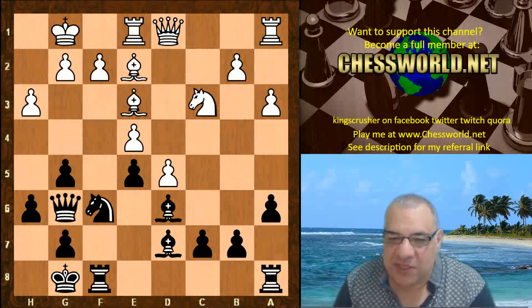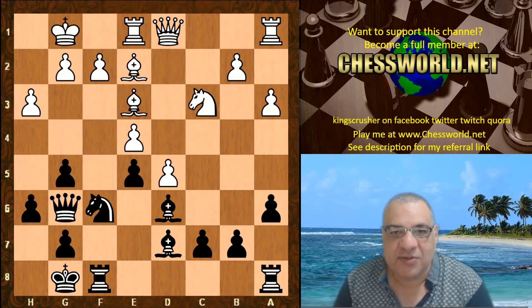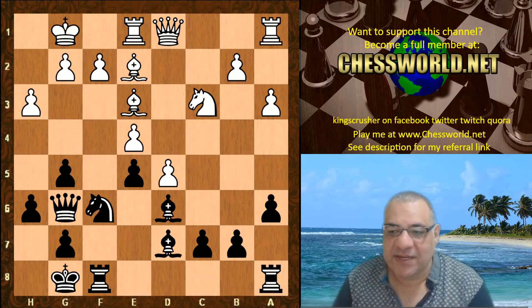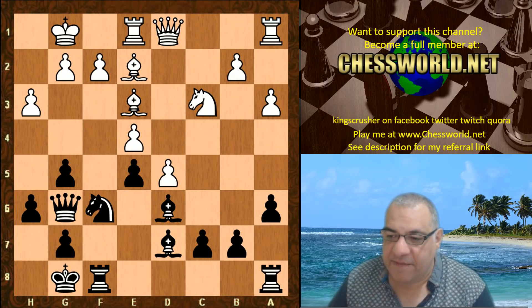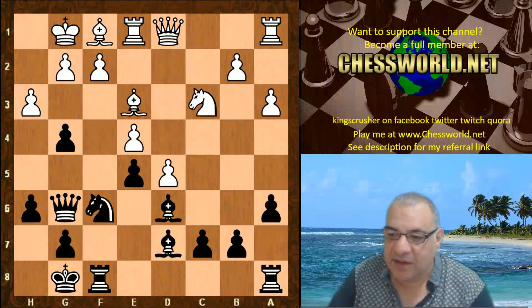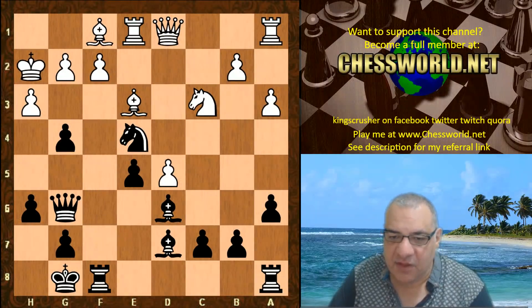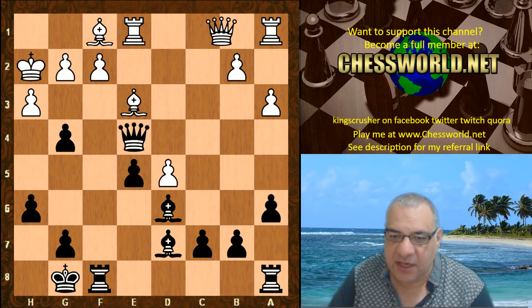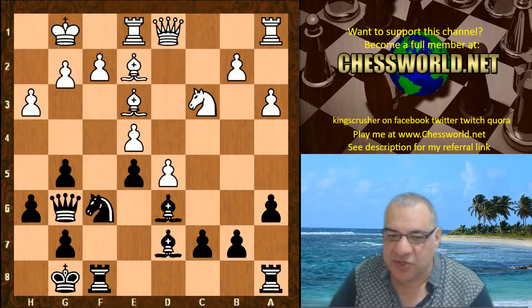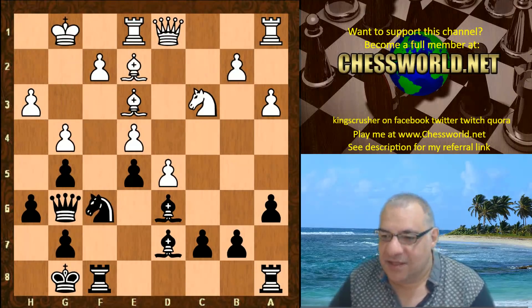It needs a radical solution here — otherwise white could quickly go downhill — and the mighty Stockfish finds a radical solution. If it plays Bishop f1, then g4 and black is having a whale of a time. For example, Knight takes e4 becomes possible under certain circumstances, sweeping those center pawns away. So the radical solution is g4.